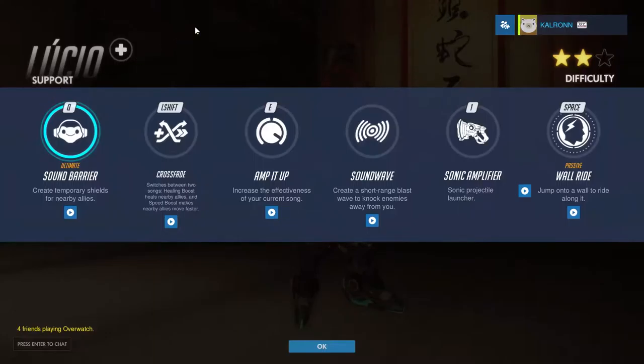His E, Amp It Up, amplifies what your left shift does. So if you have it on speed boost on green, it'll make you go faster. And if it's on healing, it'll make you do more healing. Pretty straightforward.